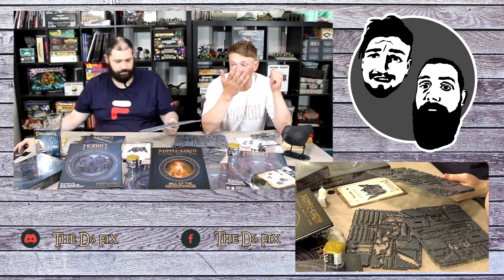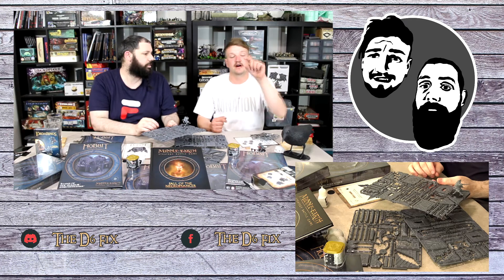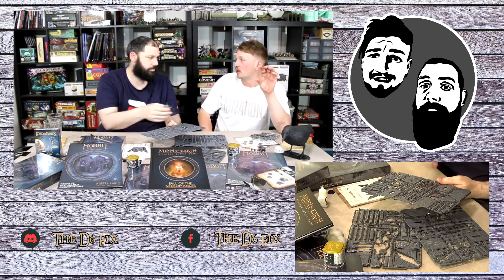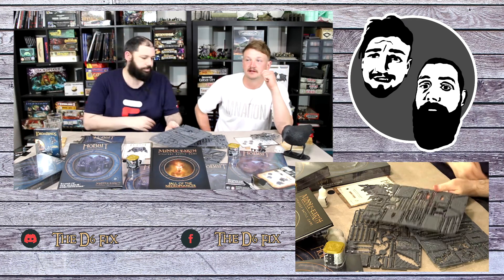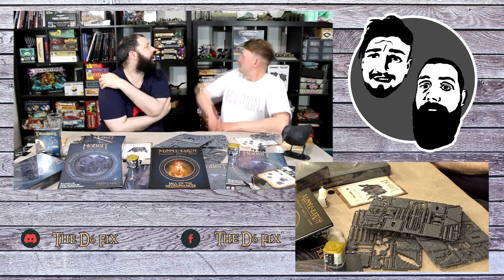You've got the ground floor, the top floor goes on that, and then the ruin pieces go on top. In theory you could stack another second floor on top of the second floor and keep going - actually make a tower. That would be really cool. I've got to figure out how we're going to paint it in 48 hours - easiest way possible.